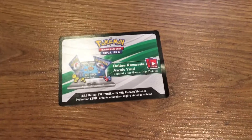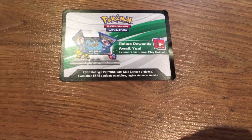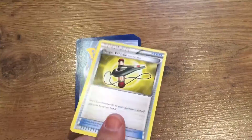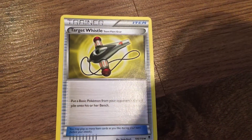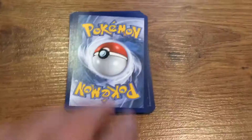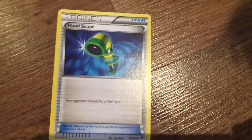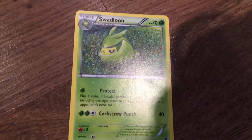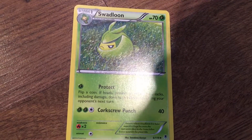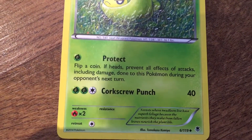We'll show you all the codes that we got at the end of the video, so watch till the end. Starting with Phantom Forces — we got a trainer card with Target Whistle, a trainer card with Hand Scope, and a Swadloon that has the moves Protect and Corkscrew Punch.